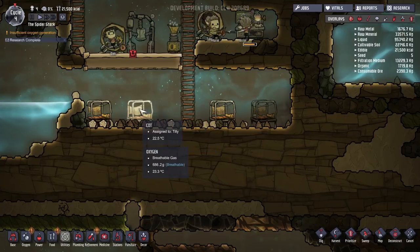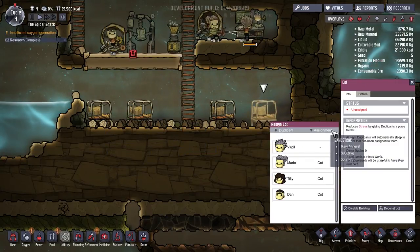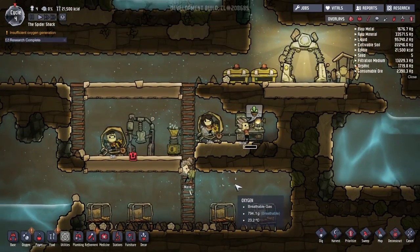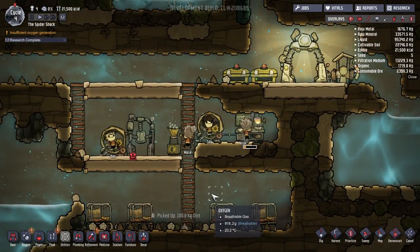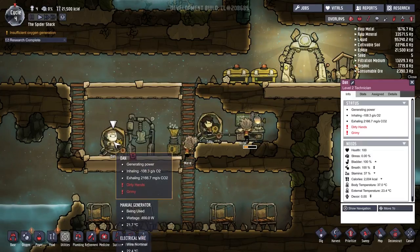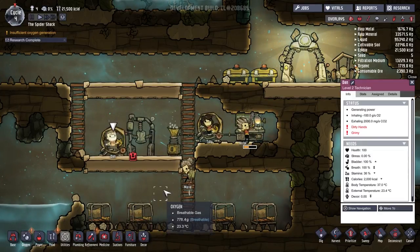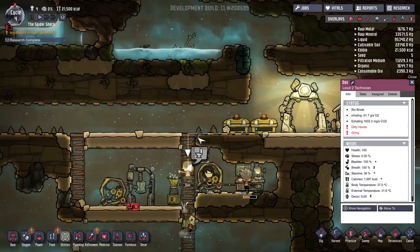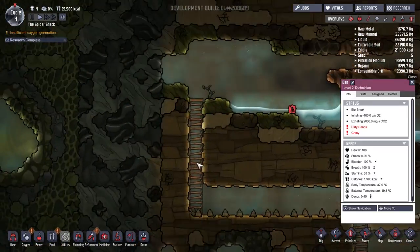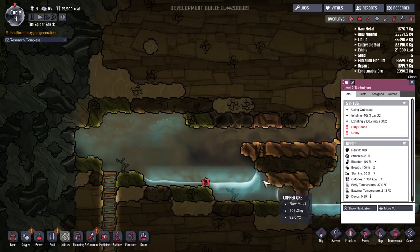So that's the unassigned cot - that's Dan, that's Tilly, that's Marie, so this is Virgil. There you go. You've all got beds now, guys. Dan, stop running on the microbe musher. Nobody needs it. You need the bathroom, okay.